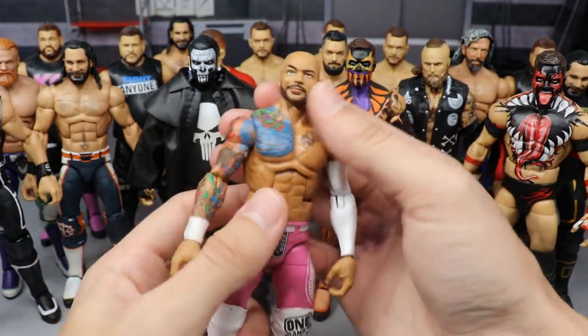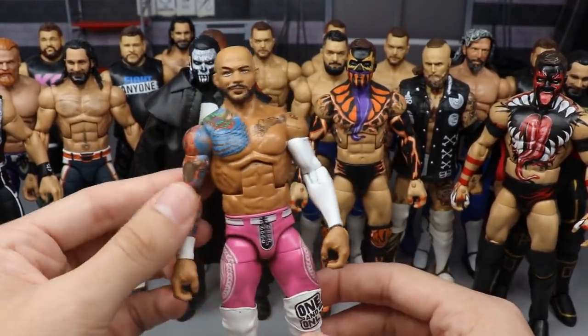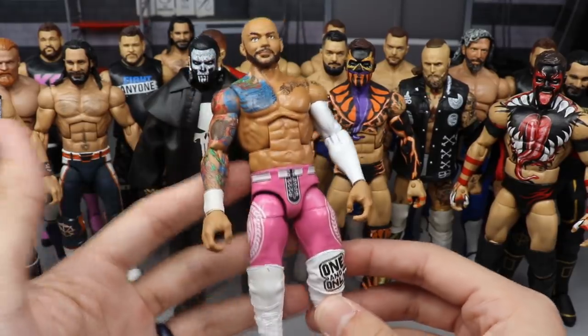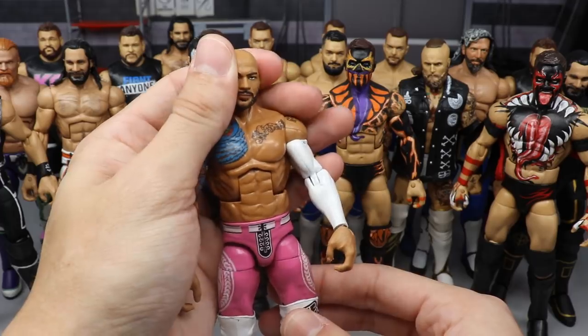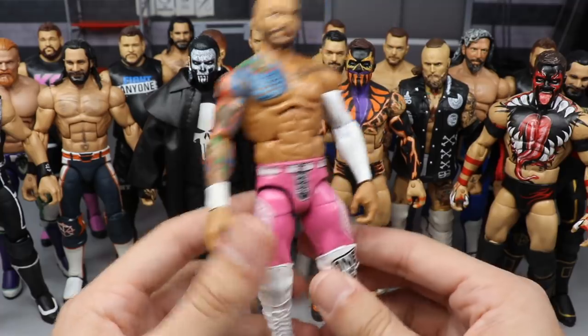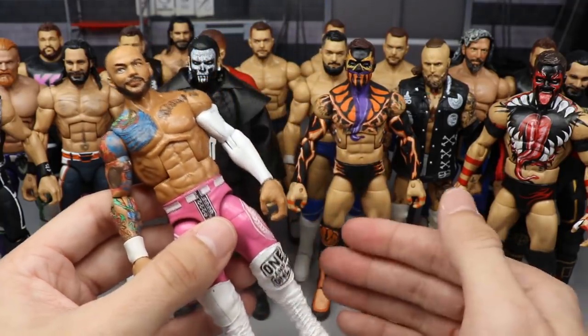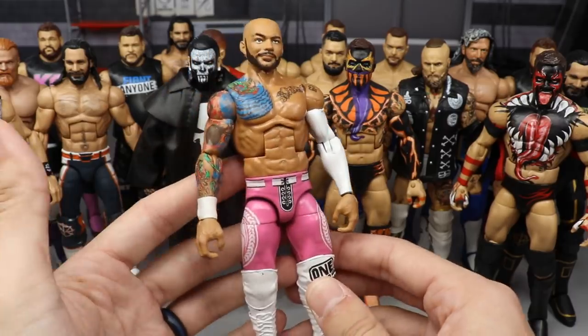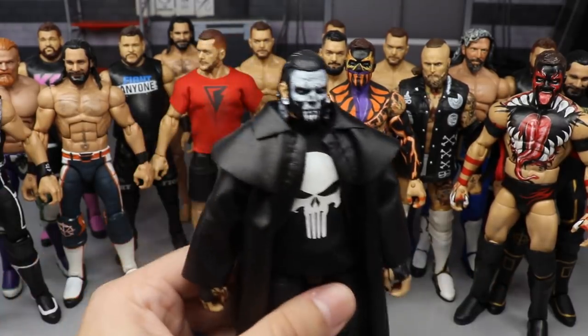Next is a custom made by Mac Decals on Instagram — an absolute beast who's made so many great customs this year. This is the pink and white Fantasy attire Ricochet with the white sleeve. It's one of the newer customs in the collection but it looks excellent. Since it's pink I had to add it to the collection, and it's one of my best purchases of the year — it looks freaking immaculate.